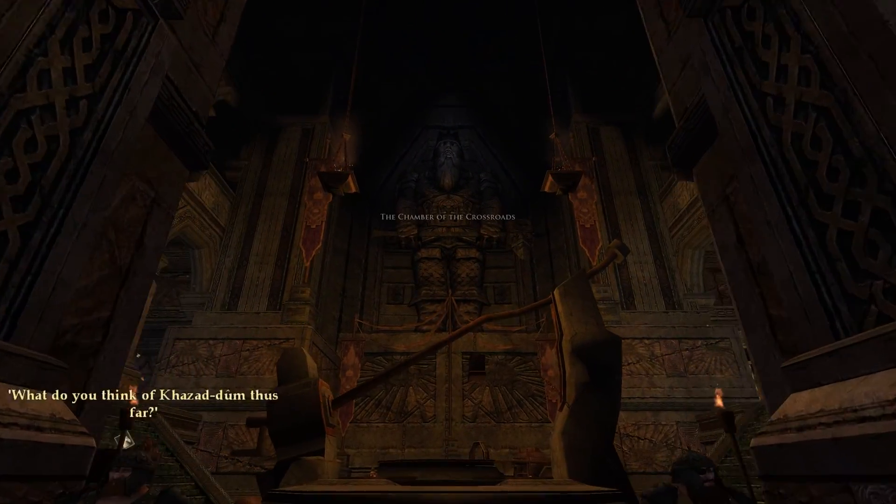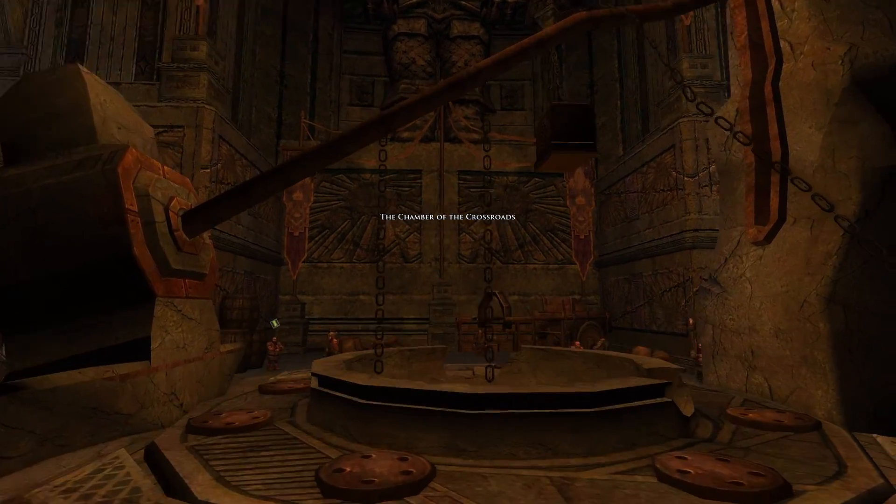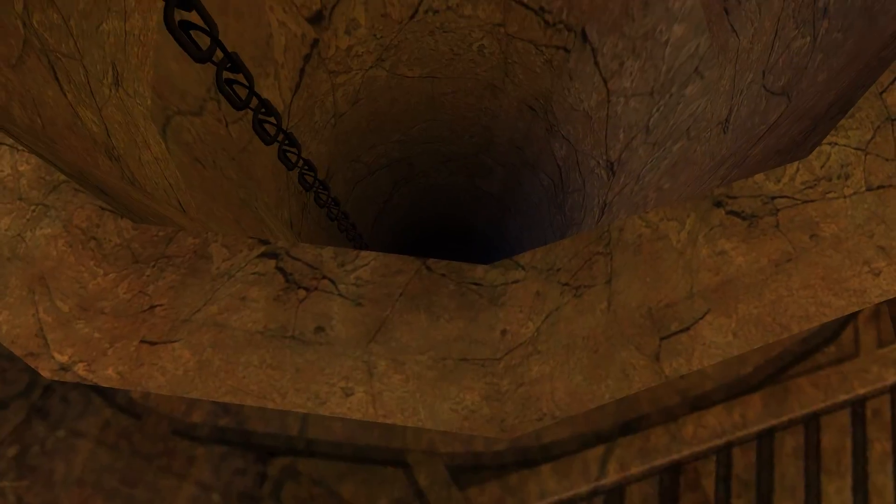There is a hidden deed called A Deep Well. In order to unlock this one, you have to jump down this well here at the Chamber of the Crossroads.